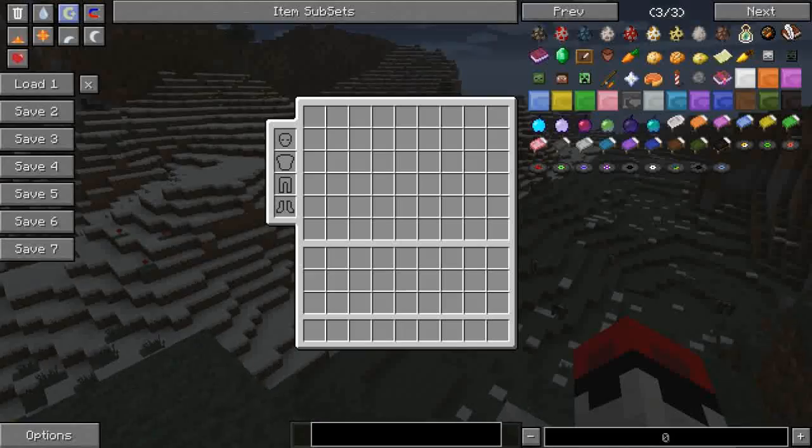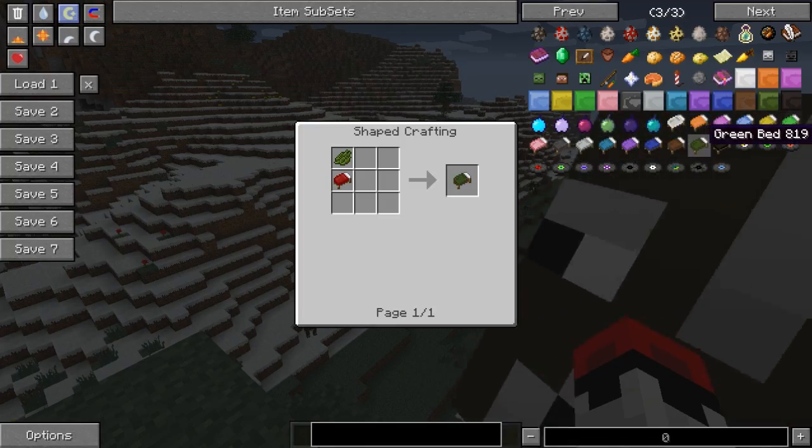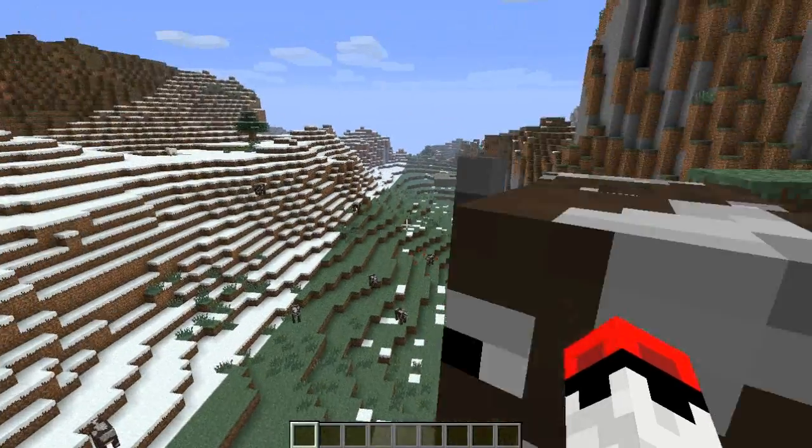You basically need a dye and a bed. You need a standard bed and then you put your dye above the bed in the crafting bench or in your inventory crafting thing. You can do every colour apart from red because red is the standard one.